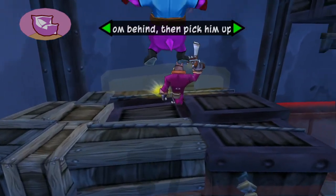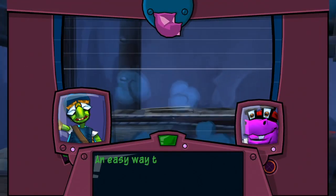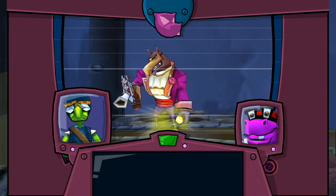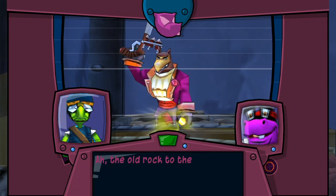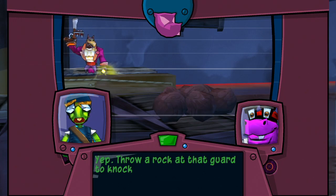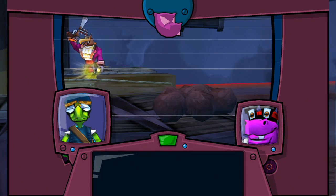Shadow Thief, welcome to stream. Good to see you. An easy way to knock out guards is to throw something — I got them. The old rock to the head routine. Throw a rock at that guard to knock him out, then pick him up and throw him at that pillar. Can do, little brother.